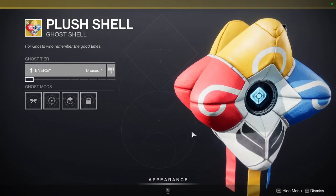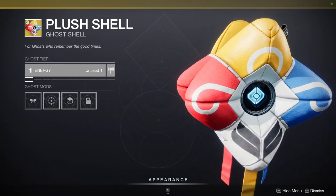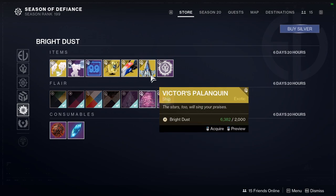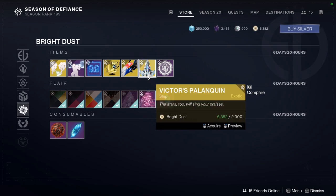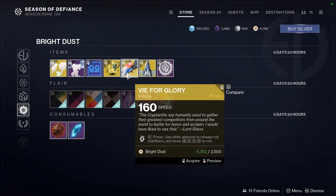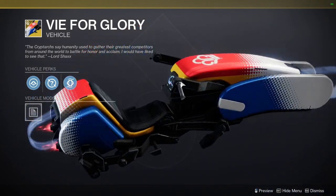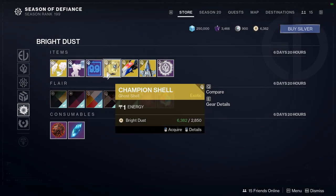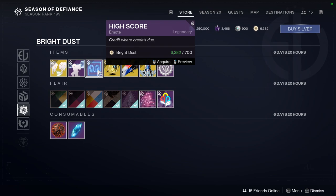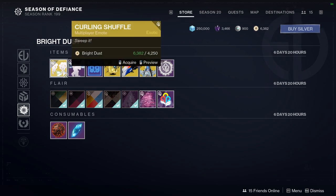We have Cherry Blossom Entrance, which is a weave-style item. There's also a plus shell, which is just a plushie ghost shell. We have Reigning Champion, and for the bottom items we have Victor's Palanquin and Vibe for Glory. We also have Champion Shell, which is literally a trophy-shaped ghost shell, along with High Score, Weightlifter, and Curling Shuffle.